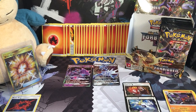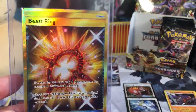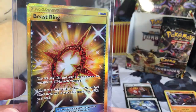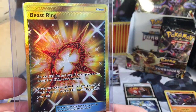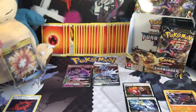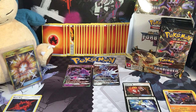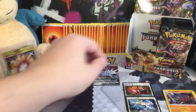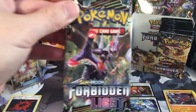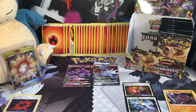Hey guys, this is Teddy. I still can't believe at the end of the first half of this opening, I pulled an ultra rare Beast Ring. That's amazing. It's a beautiful card, it's a very sought after card. I looked it up and it's going for like $60 already. So that's pretty wild. Let's get started with the other half because I think it's going to be good. I hope it's just as good as the first half.